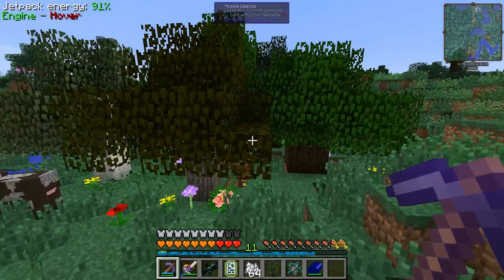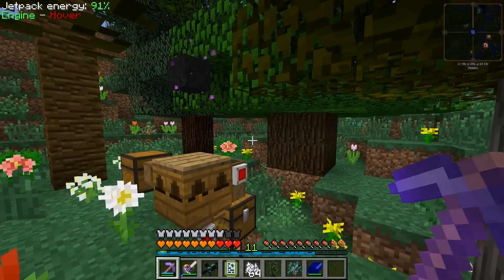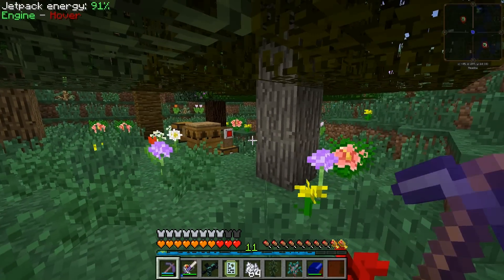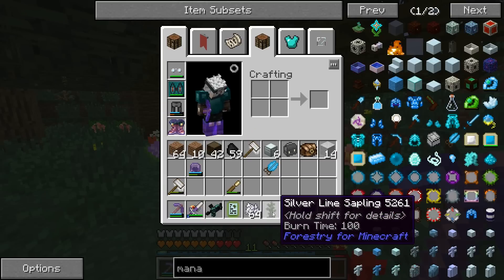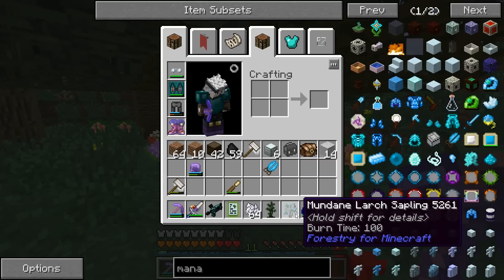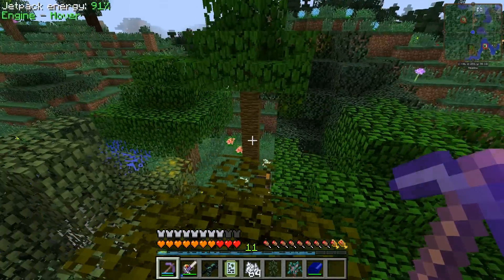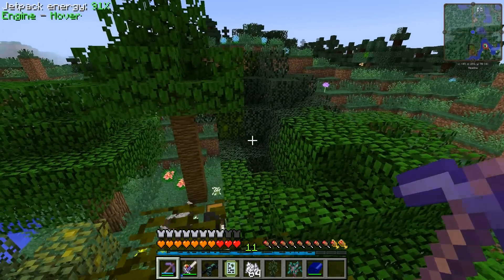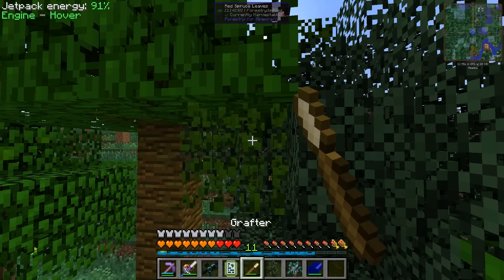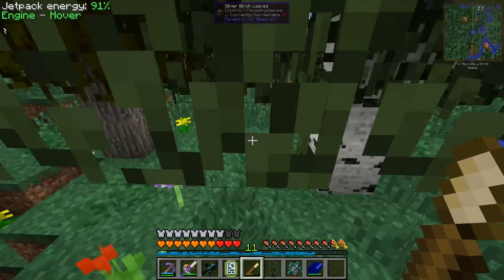Guys, it's been a long time since we did anything with the tree business here. We were trying to mutate them and get the new trees. I just plopped down the six different types of vanilla trees here, and out of that we got the silver lime sapling and the mundane larch. I let this thing run a bit longer with the bees pollinating them, but nothing really happened. We got these random mutations, but every one of them is a tree I seem to have gotten already. Nothing new was coming out of it, and I didn't really know what to do beyond that.